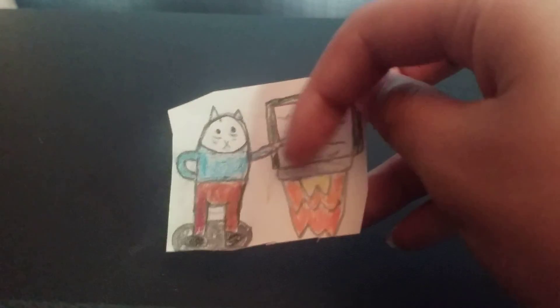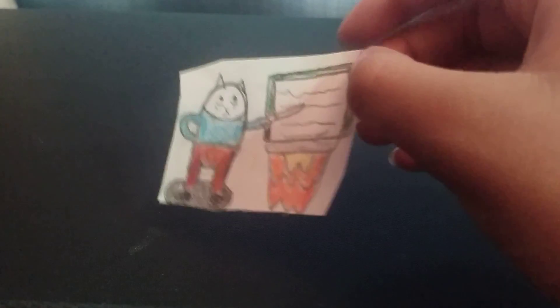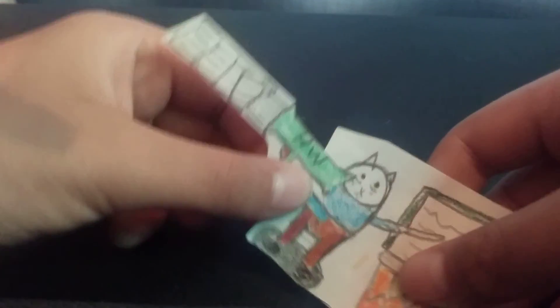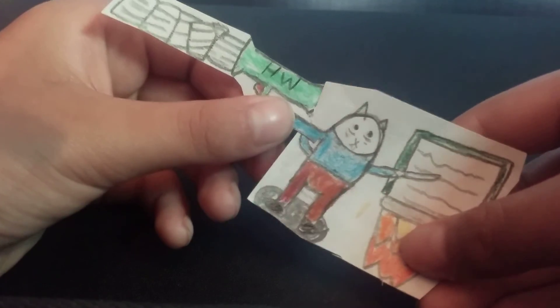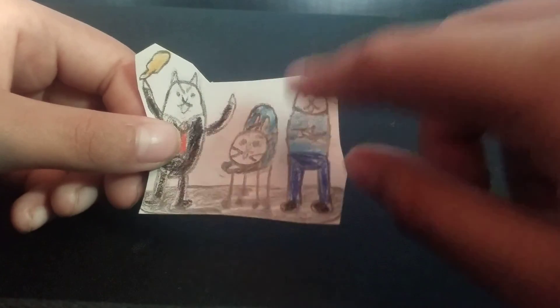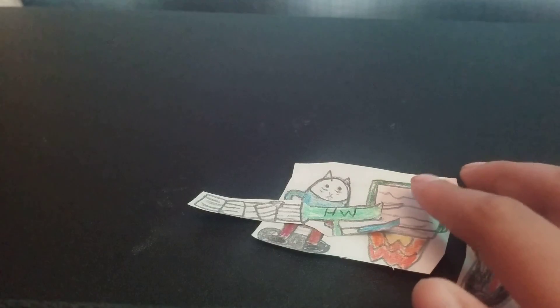So this is Teacher Cat. He has a whiteboard and he's pointing at it, and he's really tired. His little light board is floating up, and his attack animation will be him pulling out a missile launcher and shooting enemies with loads of homework. The evolved form is Principal Cat — she has a little paddle. This is the scared student and this is the teacher who reported him.